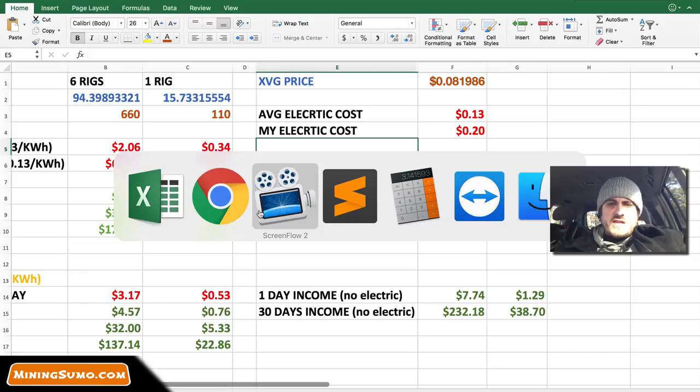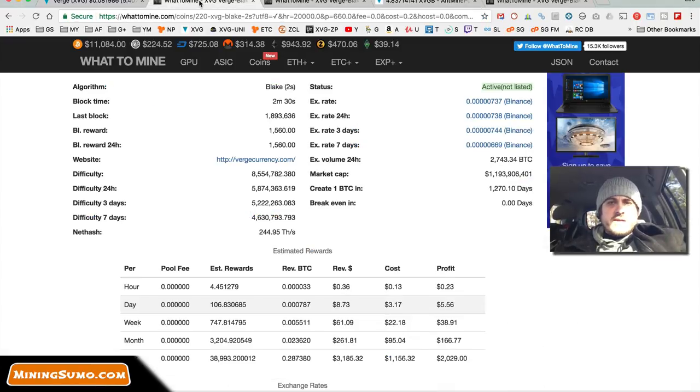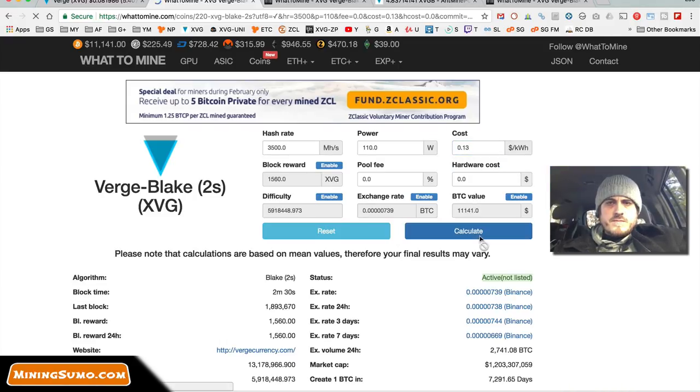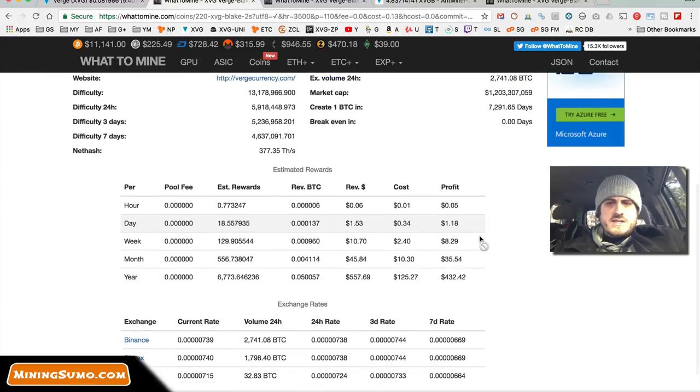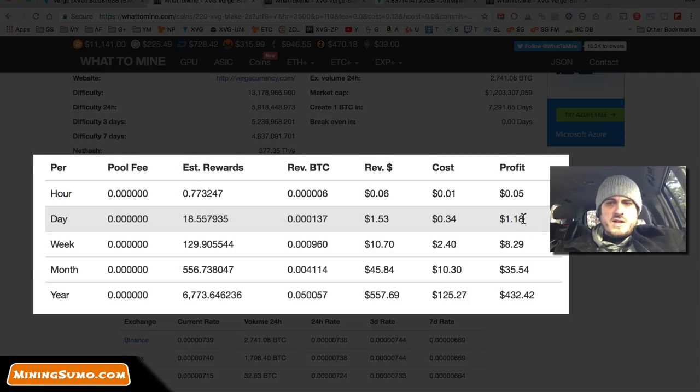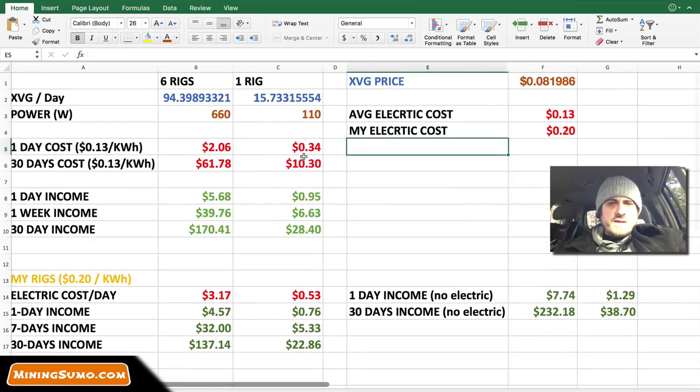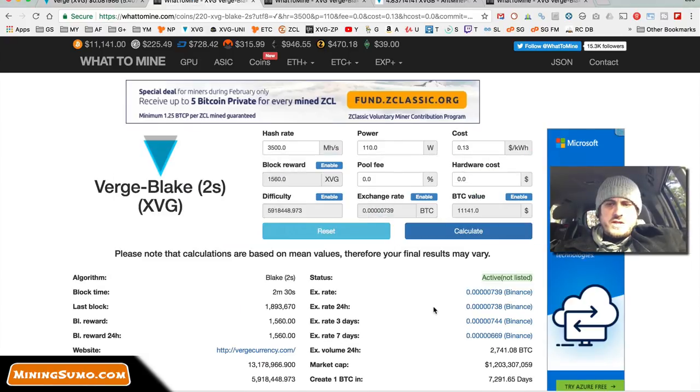Let's confirm these numbers on WhatToMine. Let's do a one-rig calculation: 3,500 megahashes and 110 watts of power at 13 cents per kilowatt hour. Let's calculate. Here we see per day we would be making one dollar 18 cents after electricity, and one dollar 53 before electricity. Let's confirm it here — so yeah, 95 cents after electricity costs.